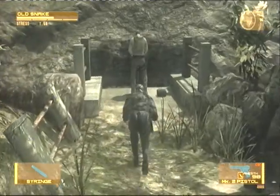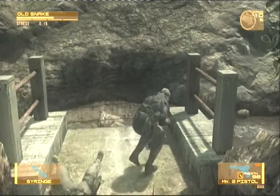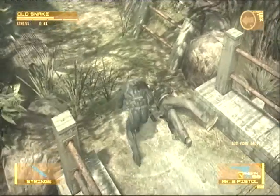It's because this dude is taking a piss. I tried to stick him with the syringe but ended up flooring him. There's a Foregrip B for your long firearm here, which helps improve the control of automatic fire. If you want to use it, go to the customized screen under weapons — you know the deal.